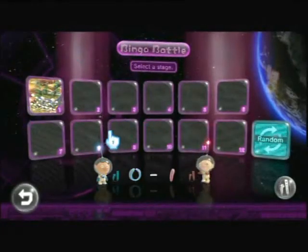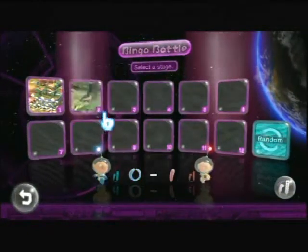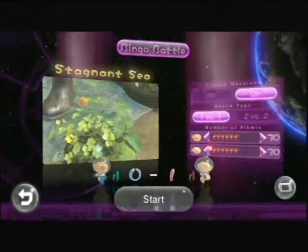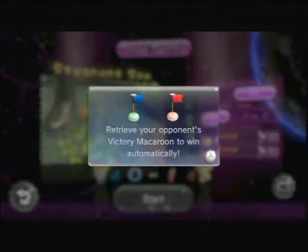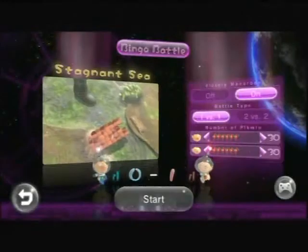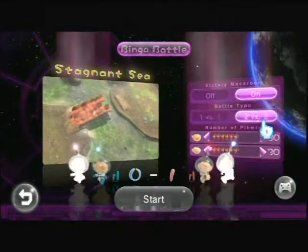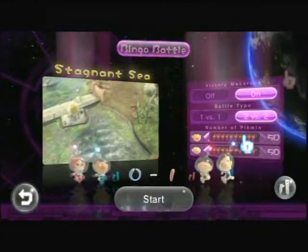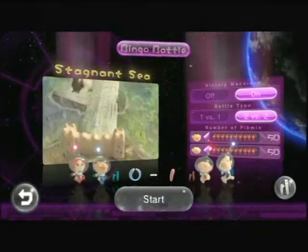Oh, I forgot that there's a map! You had two ways to hit bingo there. Well, I'm assuming that completing the match unlocks the second stage, because I don't want to do the same one over again. Alright, this time we'll do two versus two. That also gives a capture-the-flag thing. Opponent's victory macaroon? That's what they called it. I guess they didn't want to use 'marble,' so they're just giving us macaroons.